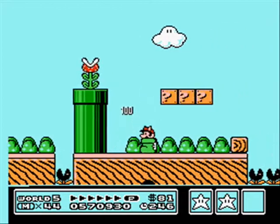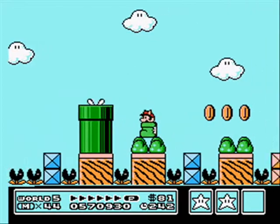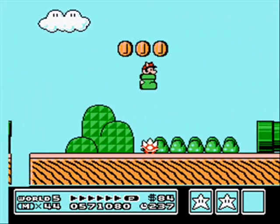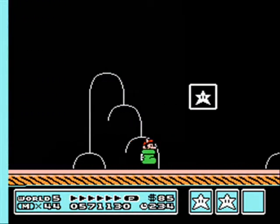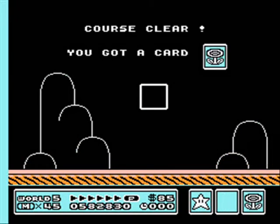I returned to where I died in level 3. As you can tell, I fared a lot better this time through. I have the raccoon — or, I'm sorry, the leaf. I get the raccoon suit and the leaf mixed up because they do the same thing. I'm in the shoe. I managed to get the shoe all the way to the goal, which you don't get to hold on to it — which I'm really sad about. That's one of my favorite items in this game; it's so much fun to use.